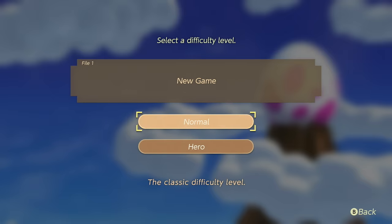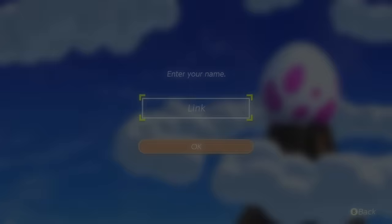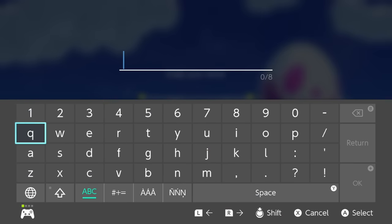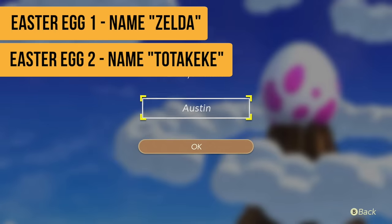When you choose a new game, you have to choose normal difficulty or hero mode. In hero mode, you take twice as much damage with no heart drops - it's for advanced players. We're going to boot it up on normal. You can choose whatever name you want. There's also a fun Easter egg name you can put in to get alternative music at the screen, but you don't actually need to play with that name.